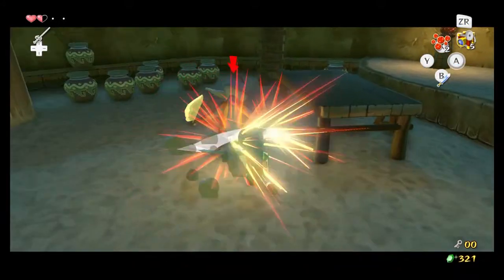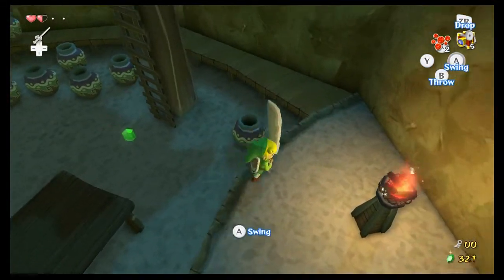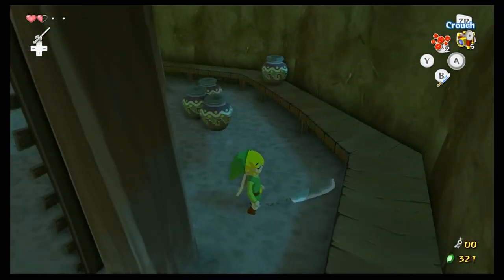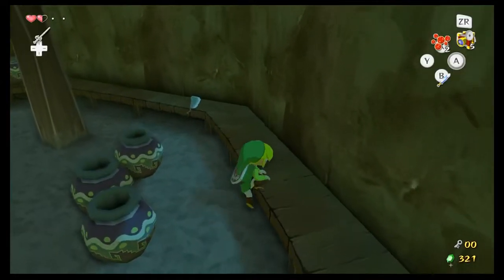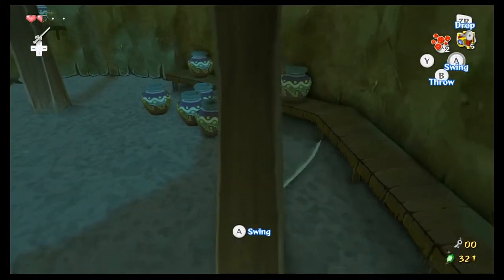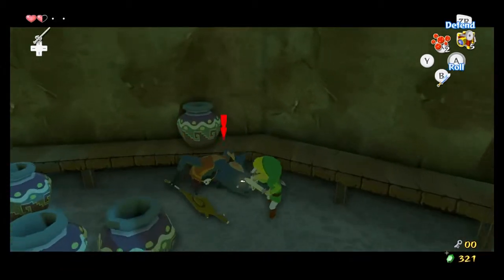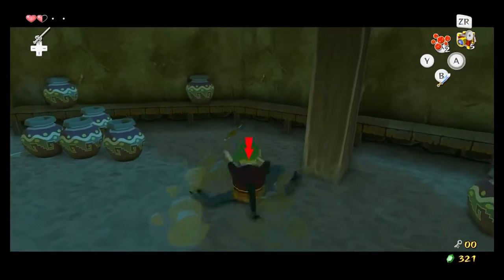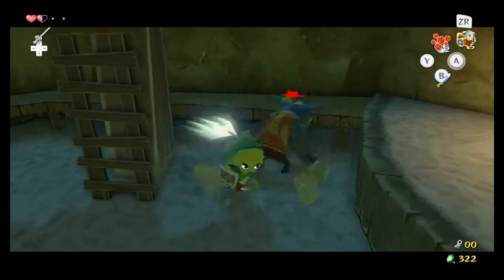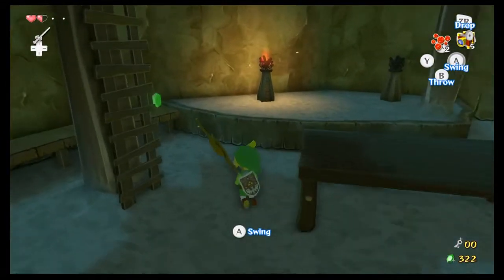Use your shield to block attacks. Because even if it looks like it should totally go past the shield, it doesn't. What I meant to do is grab this. Which one of these jars has a bokoblin? If you get close enough, they'll just come out. You can tell when you take one out because you hear a more loud hitting sound effect.